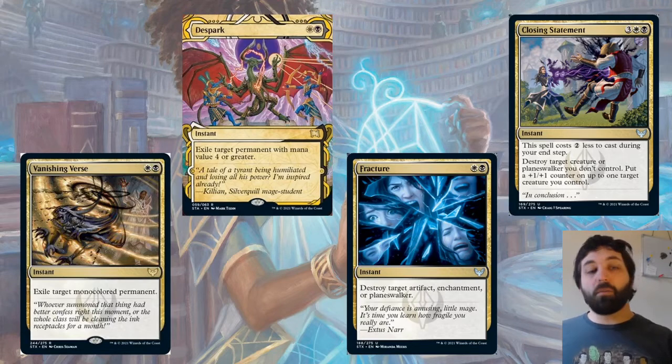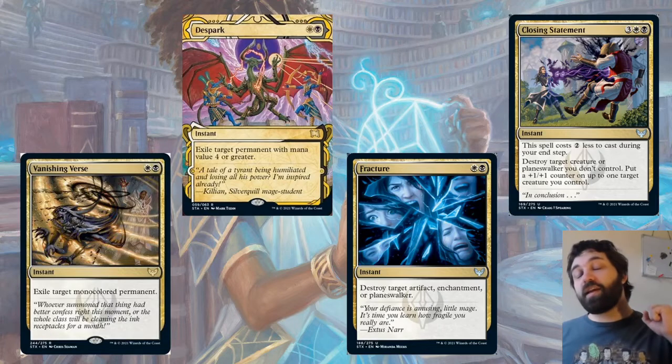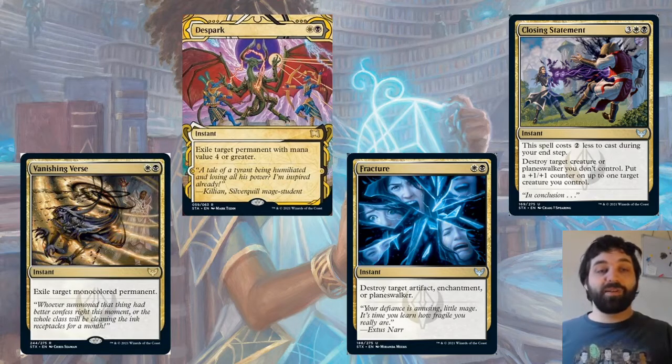Just a reminder: if it's hybrid mana it's not going to be a mono-color permanent, and if it's a colorless permanent it's also not mono-color. A little rules note on that one. We've also got Despark — exile target permanent with mana value four or greater. That's a solid removal spell from the Mystical Archive.